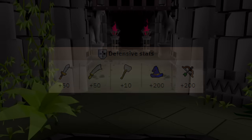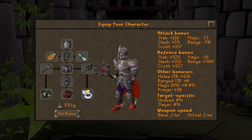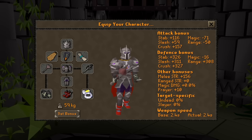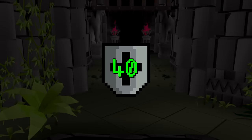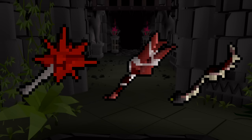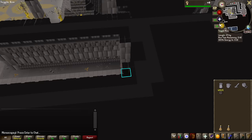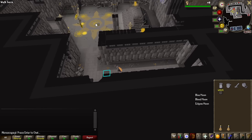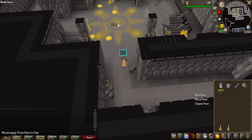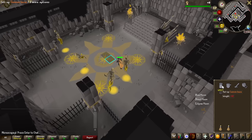These creatures' weakness is Crush, so this is the gear setup we're going to be using. Of course, extremely overkill for what these creatures are, but as I have the budget for it, this is the gear I'm going for. Overall these creatures have very low defense, so any decent Crush weapon will do. I do not believe this is going to work, but I do have to give it a try — I'm bringing a cannon to see if I can actually place one here, because that would be some extra additional DPS on this grind.